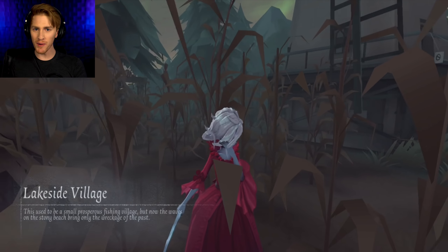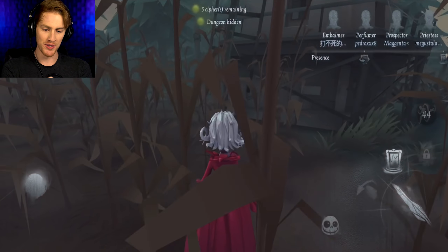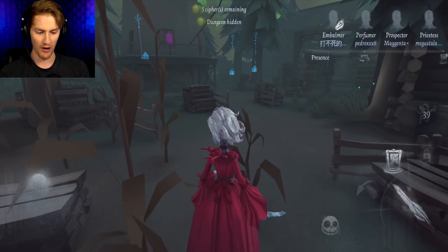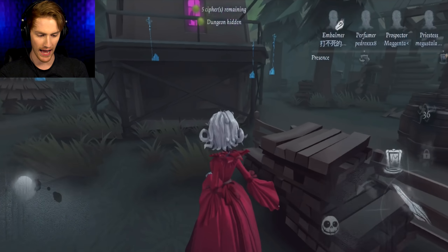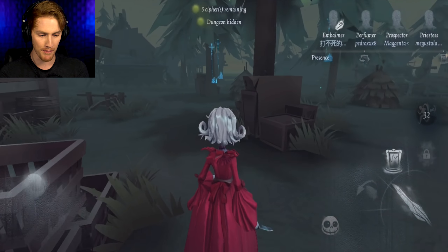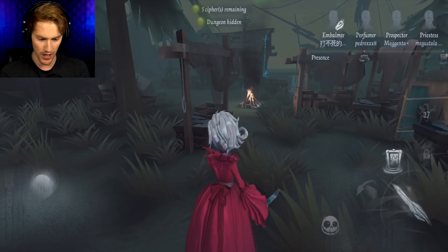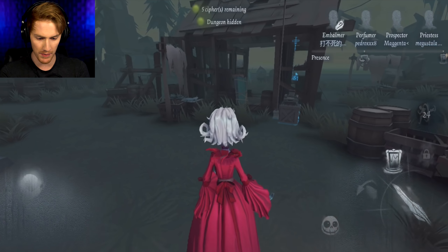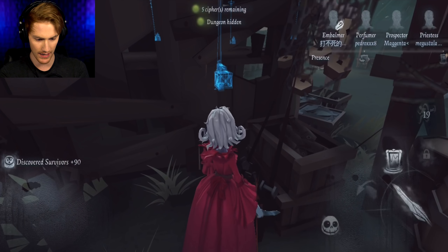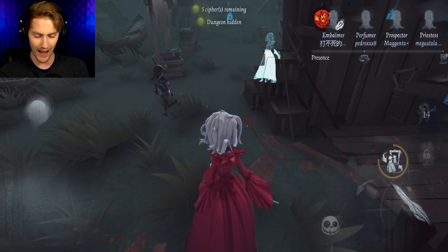Alright guys, it's time for round two with the Bloody Queen and I am ready to destroy some survivor victims. Last round went really really well for me and hopefully this round will go just as well. Oh don't you be summoning coffins. Alright, so we got an embalmer, a perfumer, a prospector, and a priestess today — not too shabby. I am very okay with my current group of survivor victims. Can I try something a little cheeky?